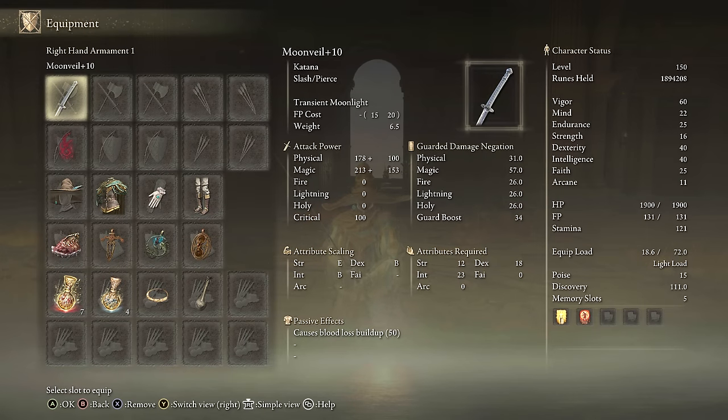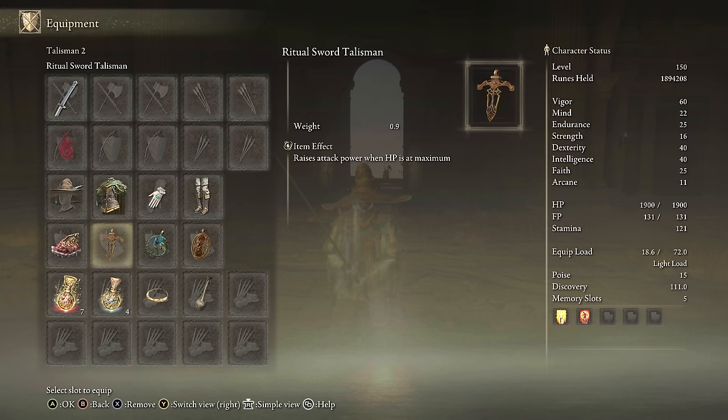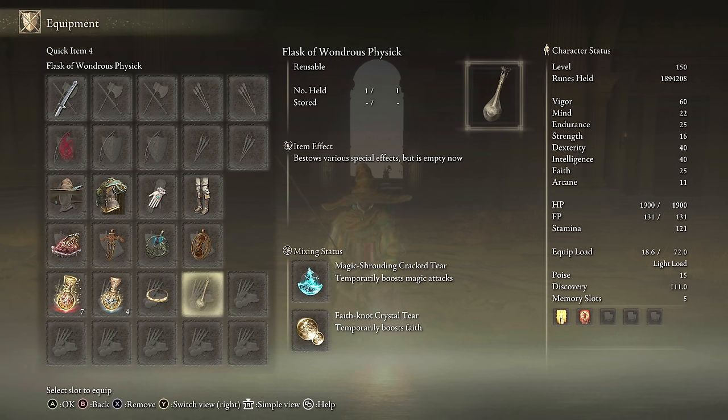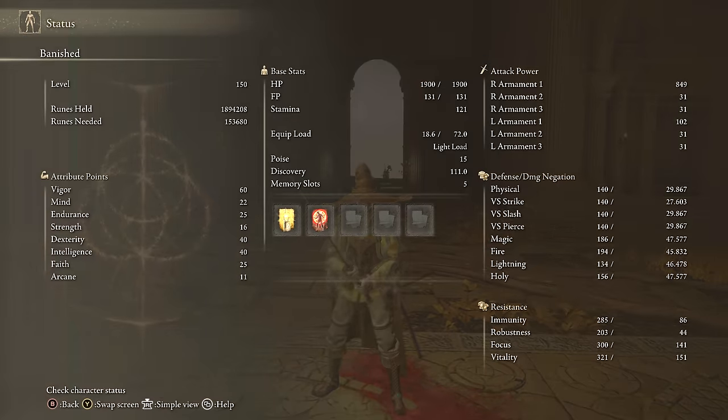For equipment: Moonveil plus 10, any seal for buffs, the Spellblade set, Shard of Alexander, Ritual Swords Talisman, Magic Scorpion Charm, Ritual Shield Talisman, Magic Tear, Faith Tear. Stats: 40 Dexterity, 40 Intelligence, 60 Vigor, 22 Mind, 25 Endurance. Using Golden Vow and Flame Grant Me Strength for buffs. The Spellblade set will increase the beam part only by 8%, but that's still a pretty good addition to the build.